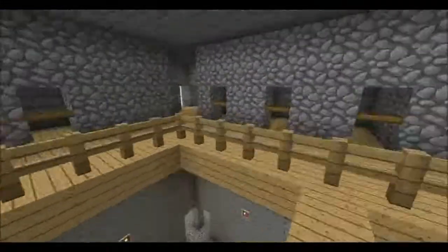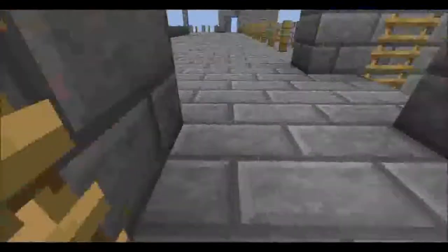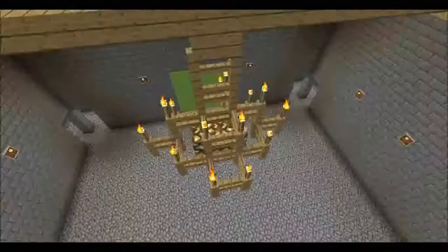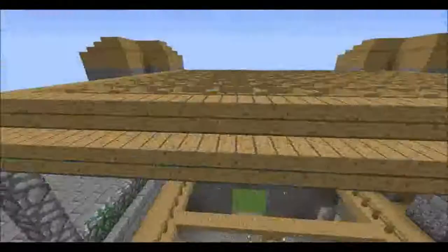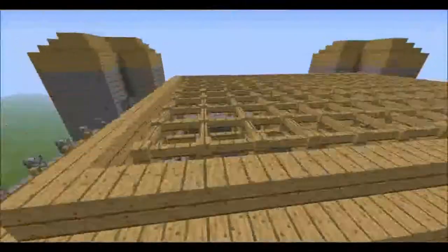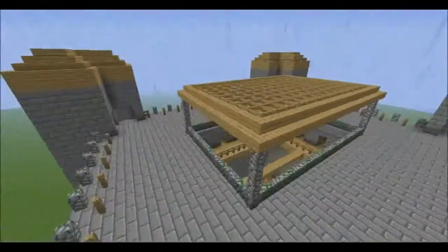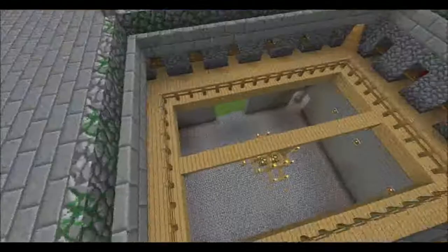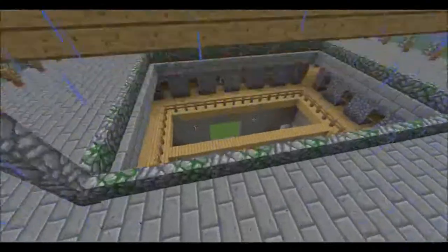If we go over here and up the ladder more, we can see the top. This is where the archers would have stood. Unfortunately I had to put a little grid design up here because it was too dark and you couldn't see anything. This probably wouldn't have been on the real castle, but the advantage is it lets light in. And as we can see when it starts raining, it doesn't let the rain in either - so it's helpful but still lets the light in.